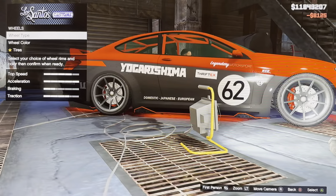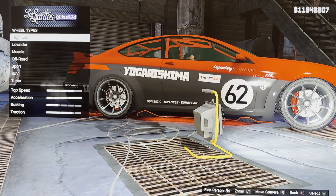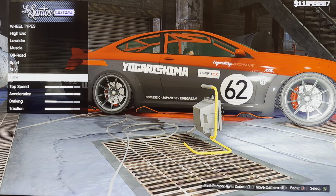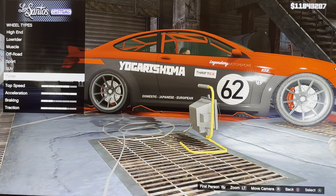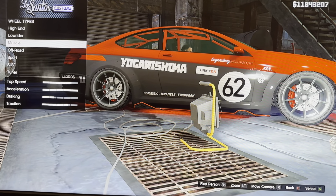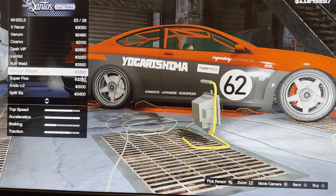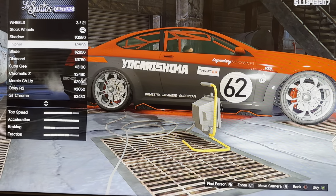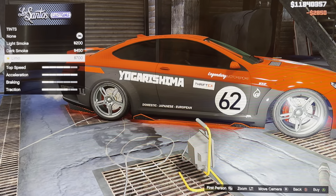We got wheels: wheel type, wheel color, tires, tire design, tire enhancement, tire smoke. Wheel types include high-end, low rider, muscle, or sport SUV tuner. And we got windows: non-light smoke, dark smoke, limo.